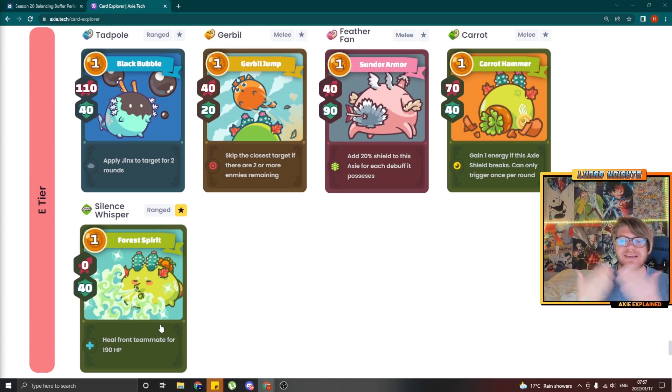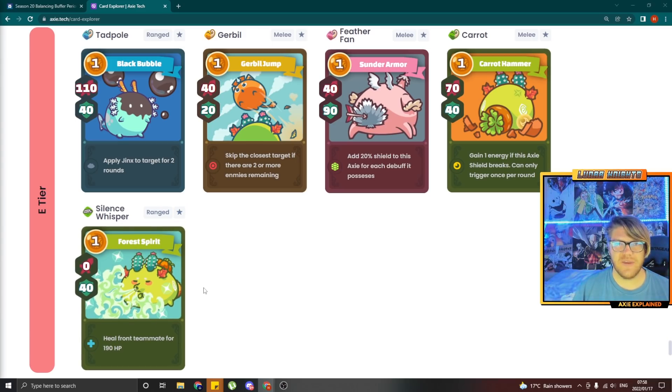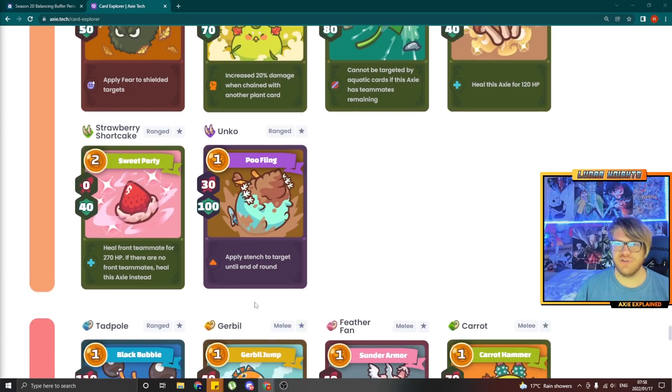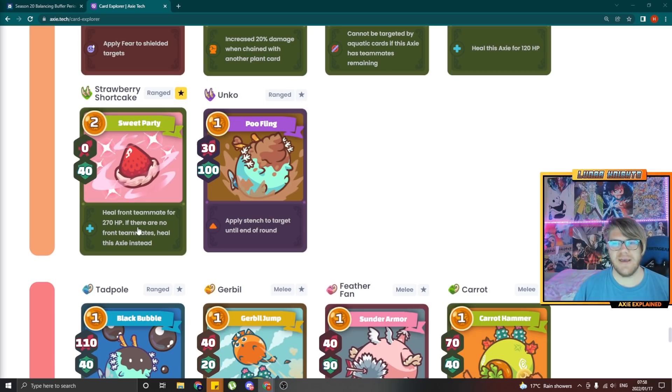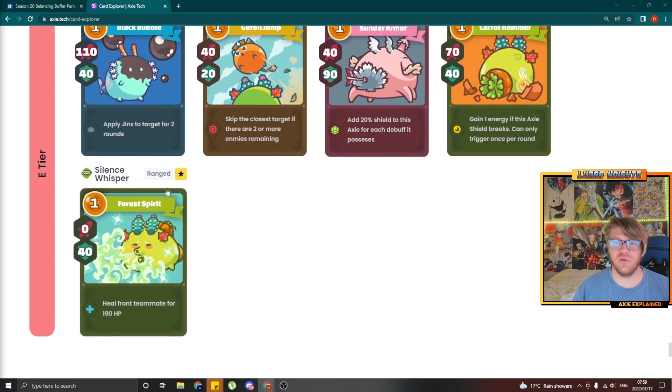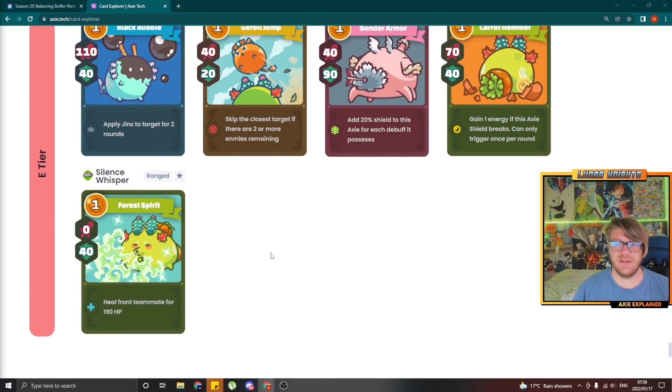Now for the absolute biggest change yet — I think this is going to change the meta a little bit. Silent Whisper. This card was always pretty useless because it only heals the guy in front of you. But they've changed it so that it heals the front teammate, but if there's no front teammate, it heals itself for 120. So they brought down the heal from 190 to 120, but now it is very similar to Strawberry Shortcake, where it heals the front or the back, except it's one energy instead of two. Its stats stay the same, but the most important thing is it's a mouth card — mouth being some of your weakest cards. I think some Silent Whispers are going to be very strong in the meta now. Watch out for Silent Whisper on mid-laners or backliners specifically.